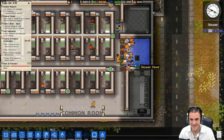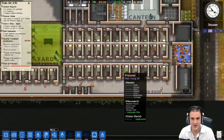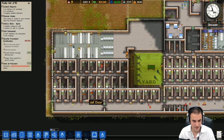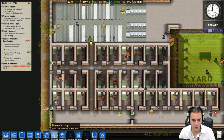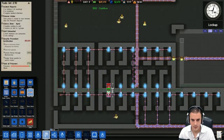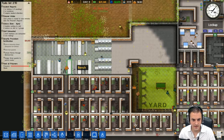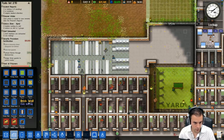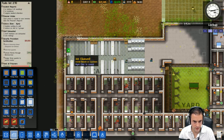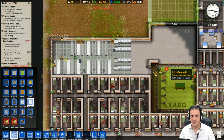Speaking of disasters - what the heck. There are not enough showers, not in the least bit. But they do have working toilets - that's all they need, right? Excellent. Okay, things are looking up in the canteen - let's go ahead and put a nice floor down. How about a nice white floor? Make it seem nice and canteeny.